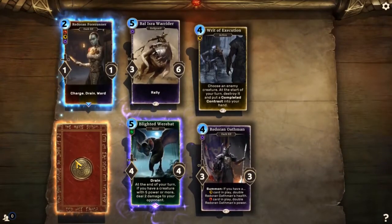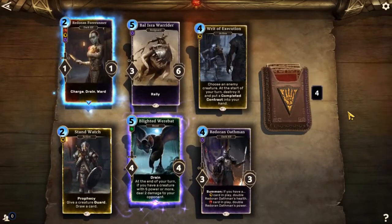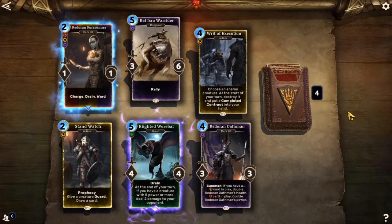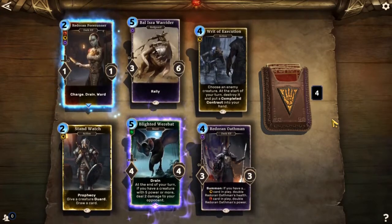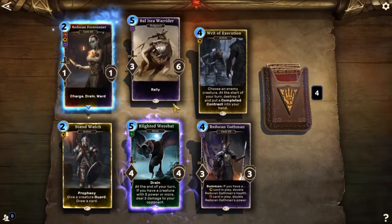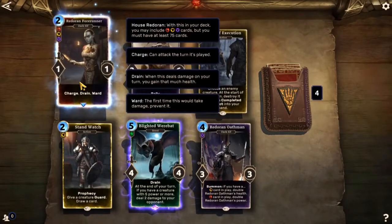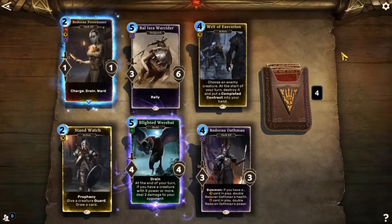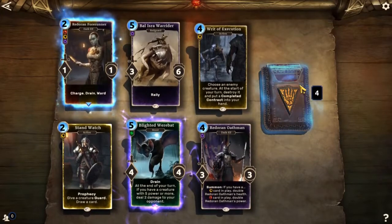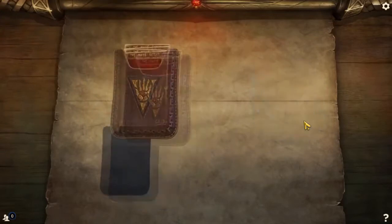Ritterrand Forerunner, Balistar War Rider, Rit of Execution, Ritterrand Oathman, Blighted Werebat — yeah! Look at him, he's so cool. 4/4 with Drain. At the end of your turn, if you have a creature with 5 or more power, deal 2 damage to your opponent — and that 2 damage also drains, which is sick. Red Rand Forerunner has Charge, Drain, and Ward — not much to write home about unless you can get it rallied up, then drop a 5/5 with Charge, Drain, and Ward. Oh! That Blighted Werebat is going to find a place in some deck — Drain deck, maybe.